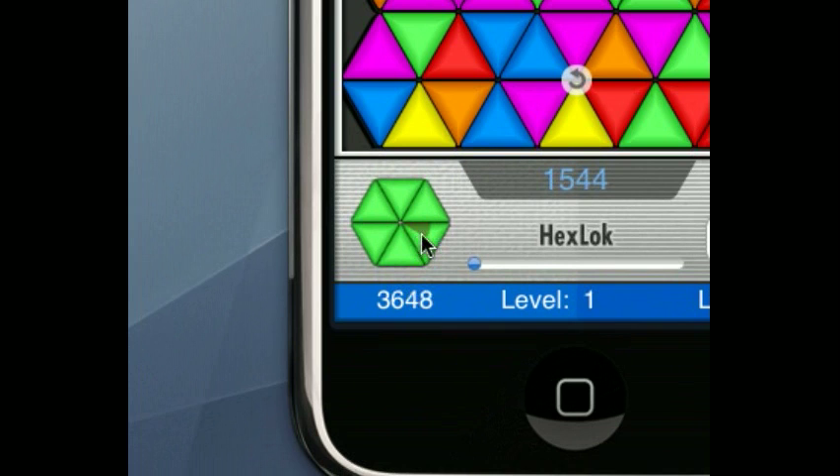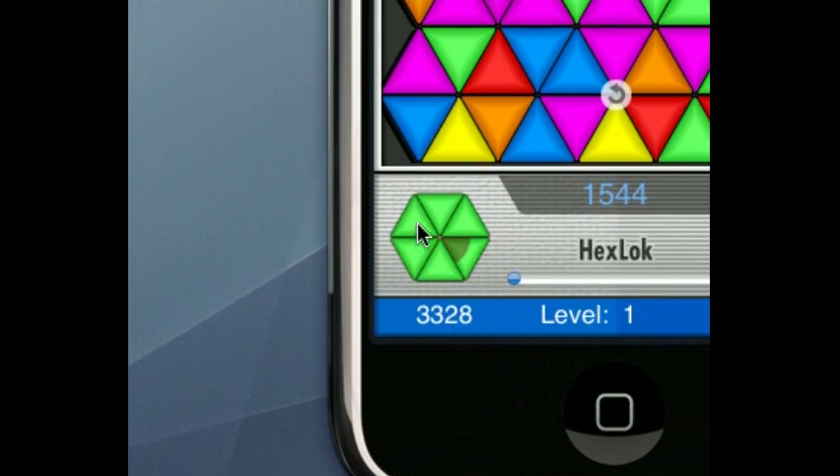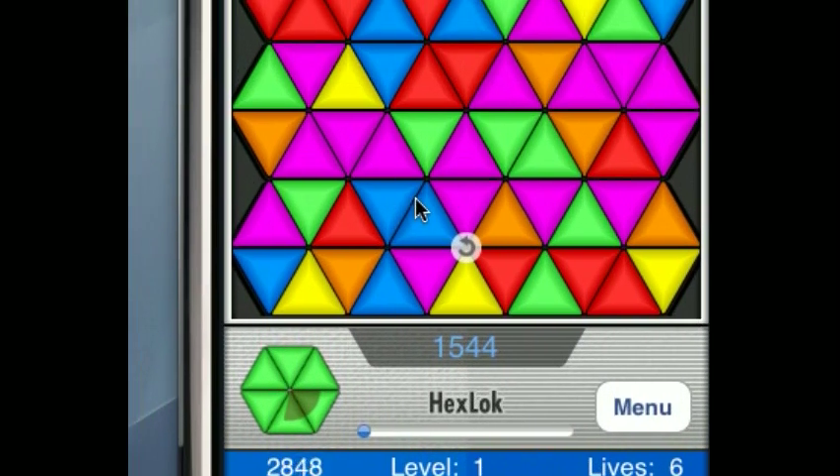If you look at the pattern down here, you'll see there's a clock going around. If you let that clock go all the way around, you lose a life. You start off with six lives, and throughout the game you can get new lives.